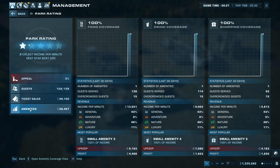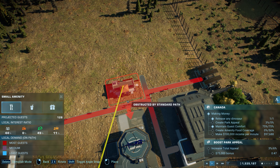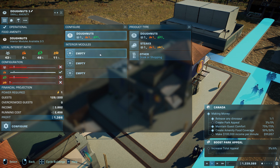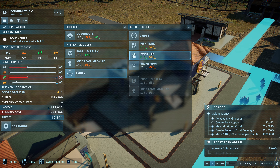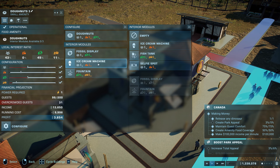On the amenities tab, you can see the rating for food, drink, and shopping, as well as the different types of guests using these services. You'll want to build food, drink, and shopping buildings in red zones, and inside of these buildings, select products and interior modules that satisfy the different types of guests. This all sounds really complicated, but all it means is you want to make as many of these little bars on the left have a tick next to them as you can, and you can increase them by grabbing items with the matching symbol — easy as that.